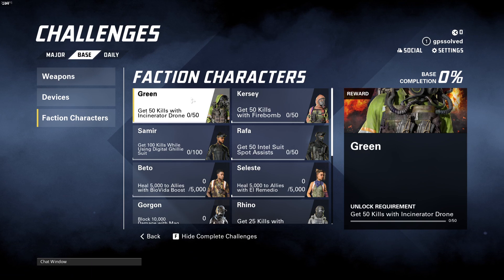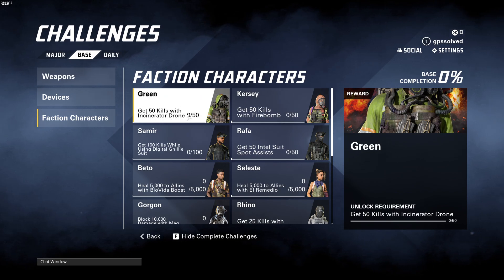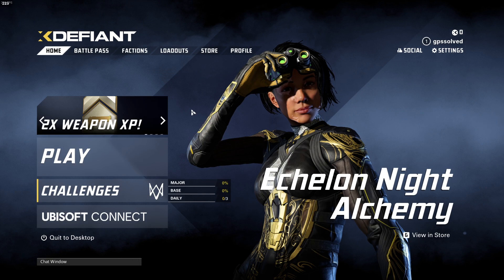We can see that the green character is here. What you need to do is get 50 kills with Incinerator Drone. If you want to start this quest, here's what you need to do.